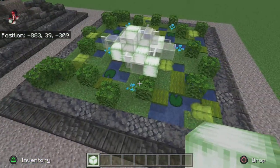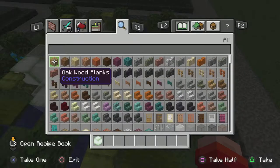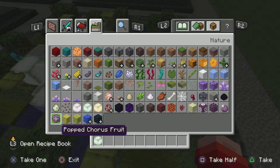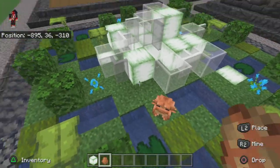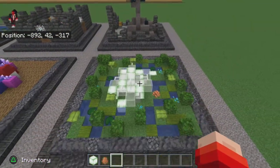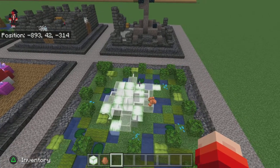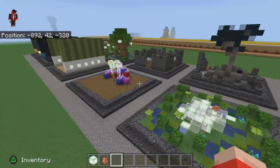I wouldn't recommend building this anywhere else because it is very linked to the swamp, marshland, and frogs. You could put a few frogs in here — here we go — so you can put down some frogs like so. Maybe it's their breeding ground, so to speak. This is just a great kind of environmental decoration you can use.